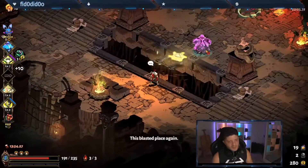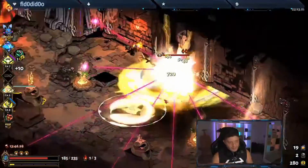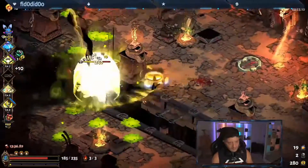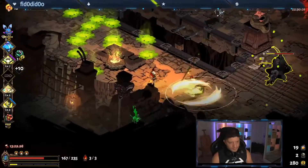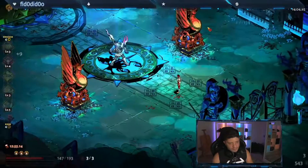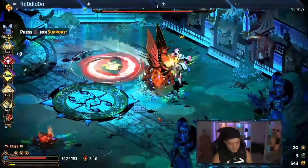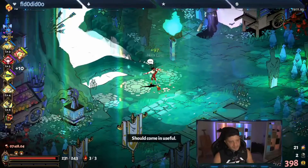Aspect of Zeus is also a strong aspect with the right boons. The first interesting build is full Zeus: the disc keeps spinning and triggers a thunderbolt every time it hits an enemy — imagine how many thunderbolts that generates. The second powerful build is Ares Doom on your special: the disc endlessly applies Doom to enemies. Combined with all necessary Doom upgrades and the Ares-Athena duo boon, you'll melt down any boss.